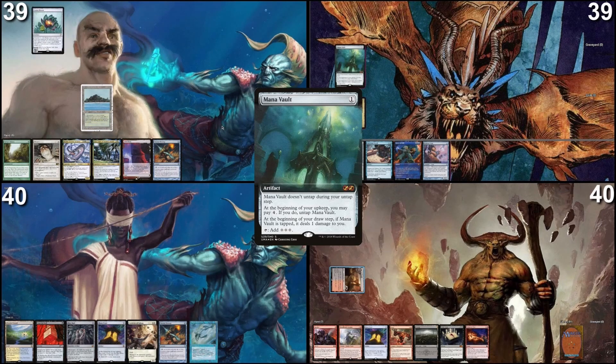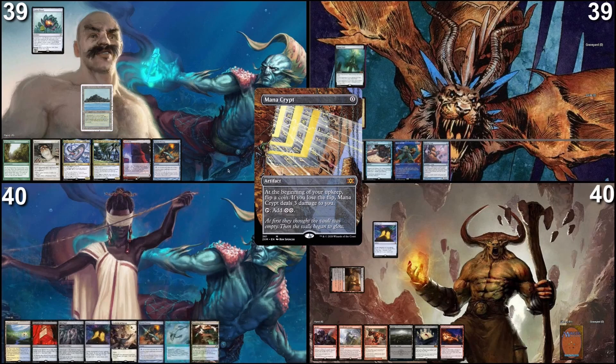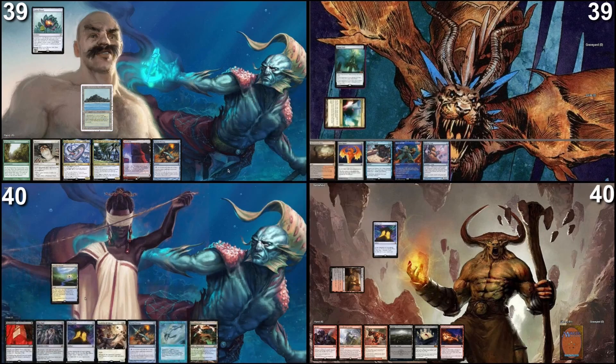I'm going to put this Amulet of Vigor into play tapped, cast Mana Crypt, and then pass the turn. Go to my turn, draw a card. I will play a Flooded Strand, crack it, take a damage, and fetch an unshocked Watery Grave. Then I'd like to put a Rhystic Study on the stack.